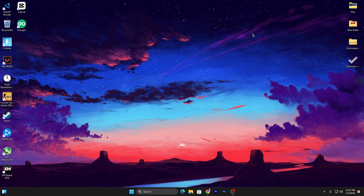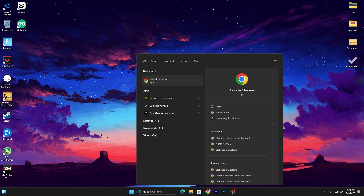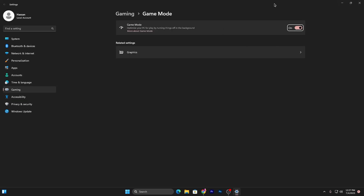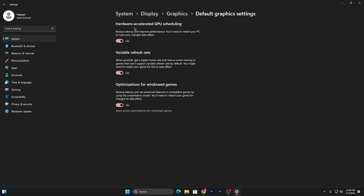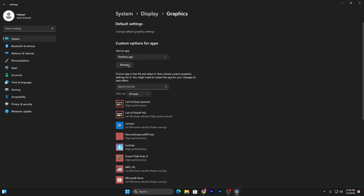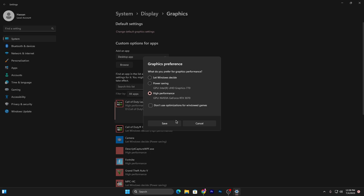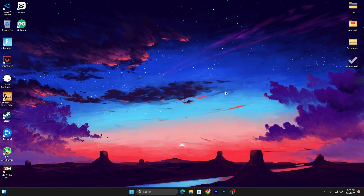In the third step, go to Windows Search and search for Gaming Mode. Open Gaming Mode Settings and turn it on. Then go to Related Settings, under Graphics Settings, open Default Graphics Settings and turn on all options: Hardware-Accelerated GPU Scheduling, Variable Refresh Rate, and Optimization for Windowed Gaming. Then go back, click Browse, select the .exe file of your game, click the Options button, set it to Maximum Performance, hit Save, and repeat for all your games.